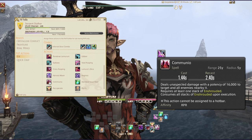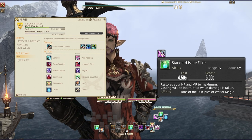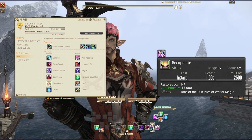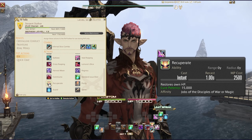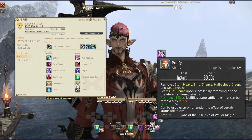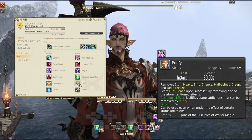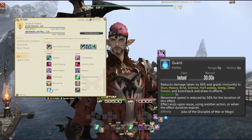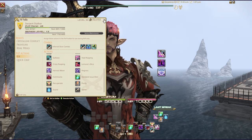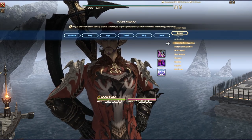For shared abilities: Standard Issue Elixir heals you fully; Recuperate is a 1500 potency heal that consumes one segment of your MP bar; Purify removes debuffs like stun and sleep; Guard protects you if you're being focused; and Sprint lets you move fast but de-sprints as soon as you use another ability.